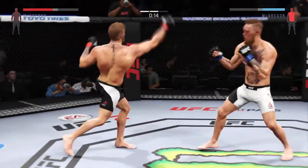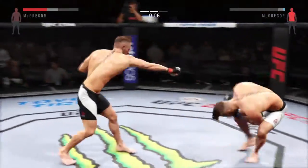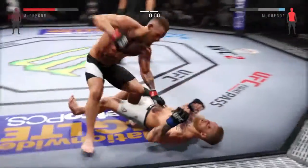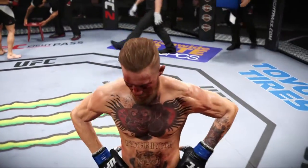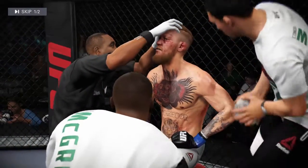Swing and a miss by McGregor. That left eye kick came out of nowhere. Big kick to the liver — he's stunned. High kick. Unbelievable. Round number two complete. Conor McGregor nearly knocked him out there — he was lucky the round came to an end. He got hurt very badly at the end of that round.